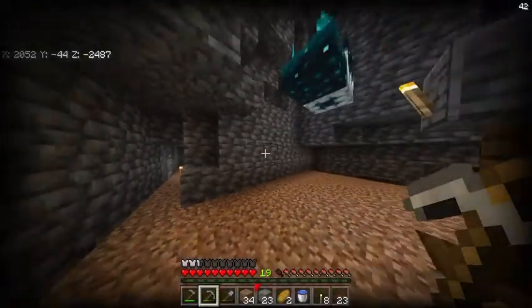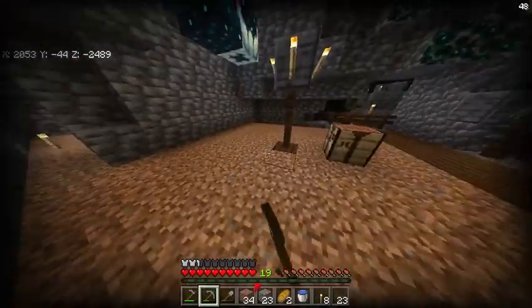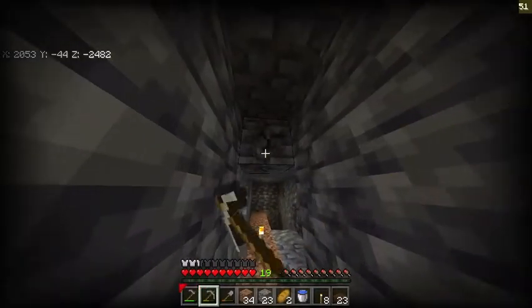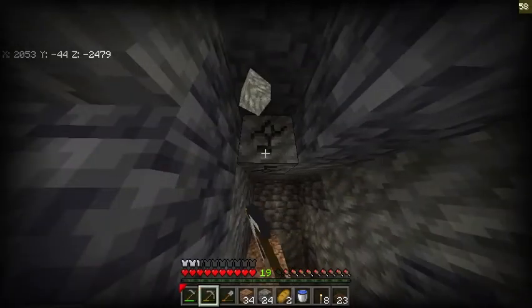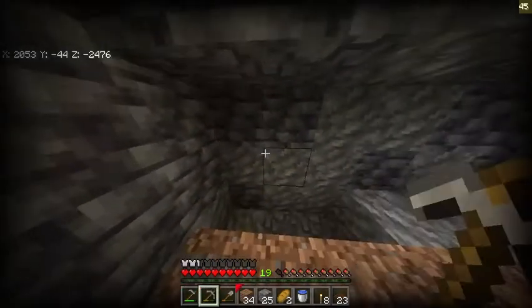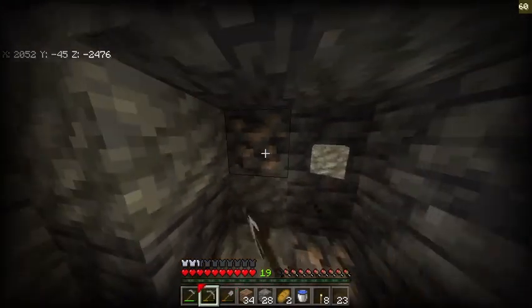It's really a pain to mine all of this deepslate with a stone pickaxe. I'm gonna be finishing up these two stone pickaxes I have and switching to another one because I actually found an iron vein — you know those big ones that can have a lot of iron. I found it right here, as you can see, there's some iron over here. This is gonna be really useful.